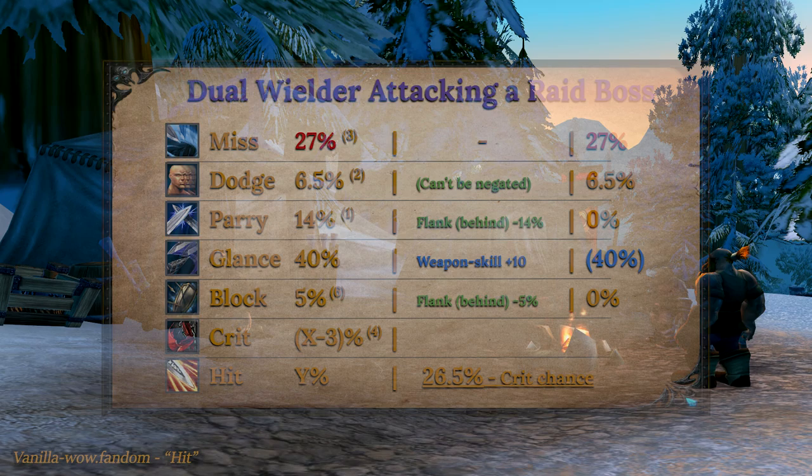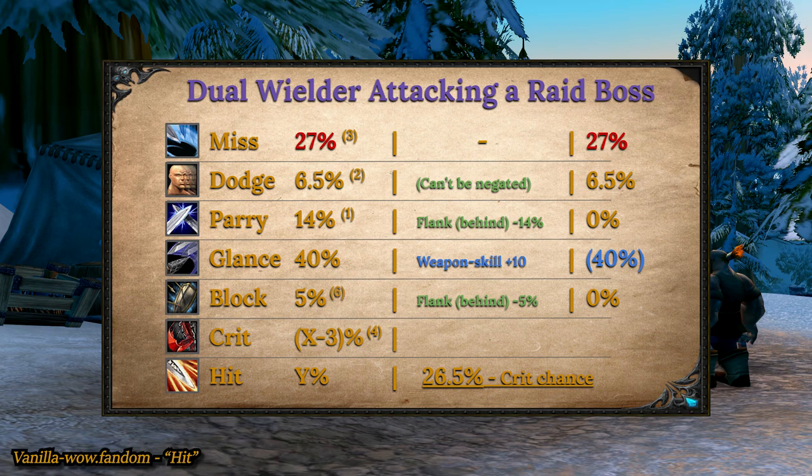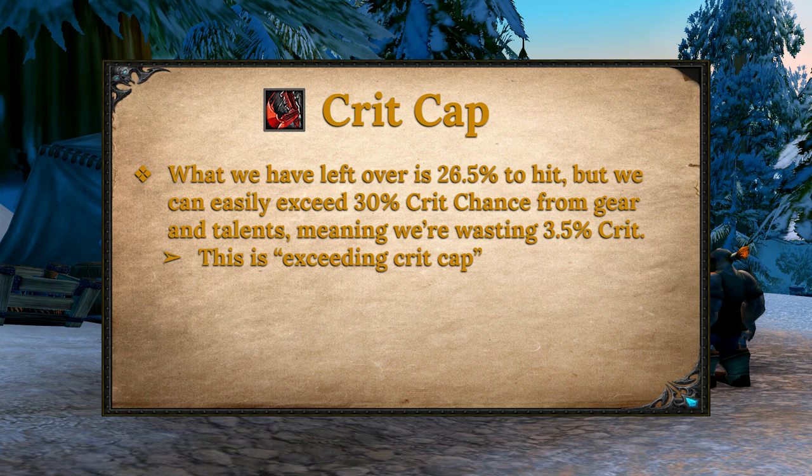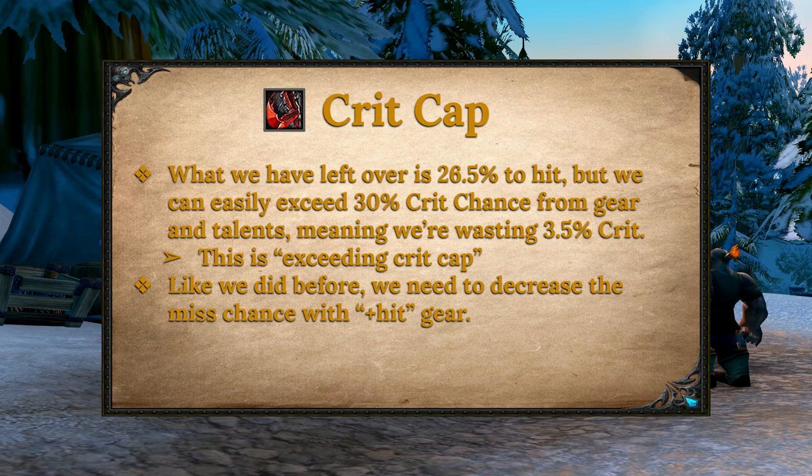So what about dual wielders? Normally the base chance to miss is 5%, but for dual wielders the base chance to miss is 24%, and since we're fighting a raid boss we add 3% miss chance to that, giving us a 27% miss chance. If we're dual wielding, we're a DPS player, and DPS players will be standing behind the boss with the boss facing away, meaning our target cannot parry or block, so we can drop parry and block chance from the attack table immediately. Now we have 73.5% chance to not hit normally, leaving 26.5% shared by hit and crit. Rogues and fury warriors are the prime suspects for dual wielding melee DPS, and they love crit. Here we run into the problem of what is called the crit cap. Rogues and fury warriors can easily exceed 30% crit chance from gear and talents, and they won't be able to use that crit chance because of this priority system — the extra crit they have is going to get pushed off the table. So how do we fix this? By getting talents or gear that says 'improves your chance to hit', because that removes miss chance, freeing up space for lower priority attack results — in this case, crit chance.